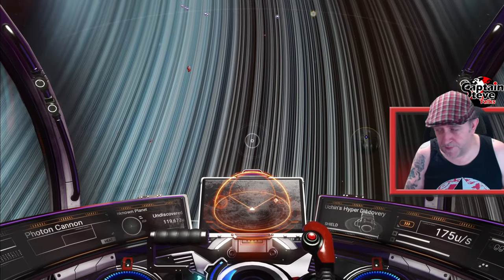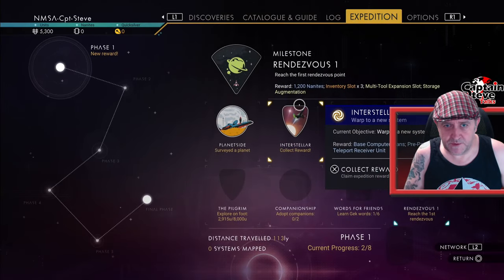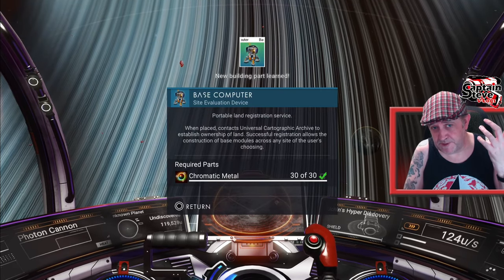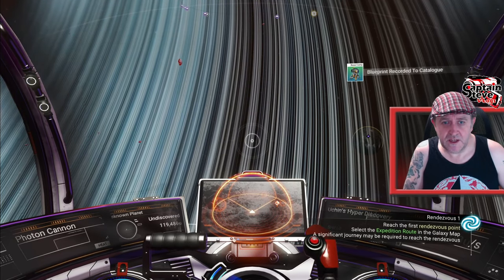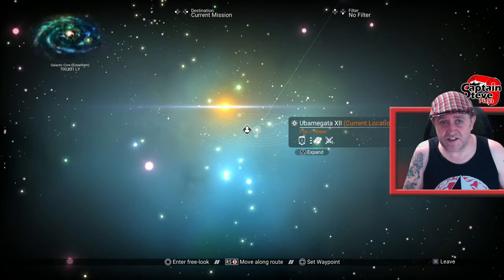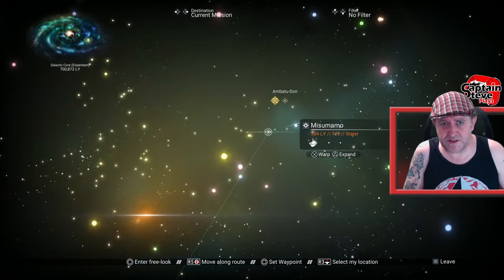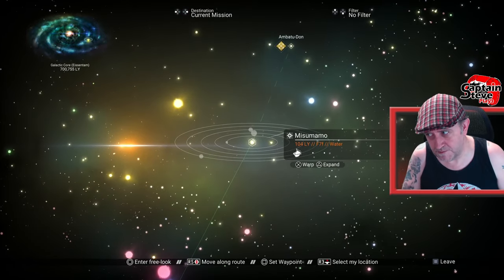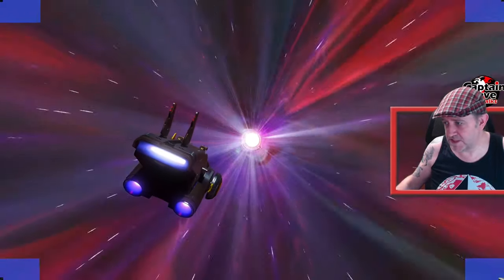We just popped a badge for our first warp jump, so we might as well claim that one. It's given us a base computer, which is pretty cool. Next off, jumping again. It looks like I've got to do another jump. I'll see you when I get to the rendezvous system.